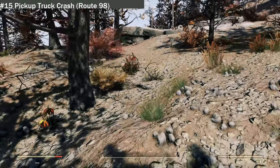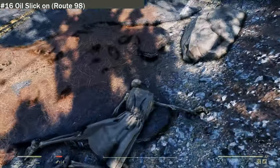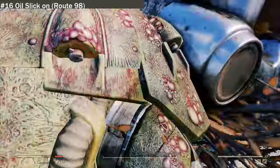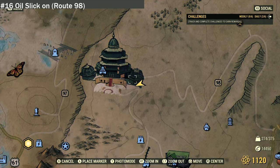We are now at location sixteen: Oil Slick on Route 98. As you can see, there is just oil all over the floor, a dead body, a suitcase, and a truck that has been turned over with its toolbox falling out. The driver appeared to have got out but died over here. Not much at this location, but it's a nice secondary location. It's just outside the Winding Palace on the map.